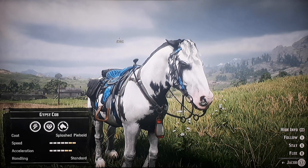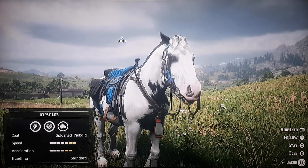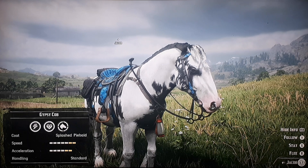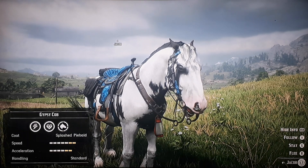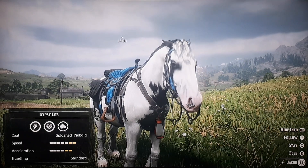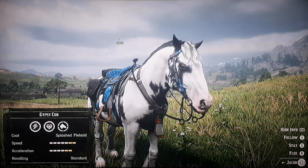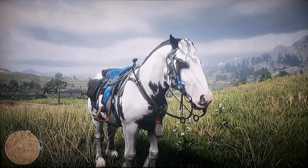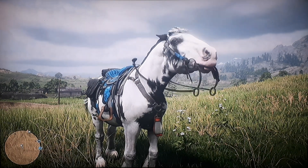The two yellow bars you see for speed and acceleration are due to the saddle and stirrups. I think it's the Nitecore — I don't know how to pronounce it — it's around 500 to 600 dollars and I have it on all my horses, so it's on this one as well.